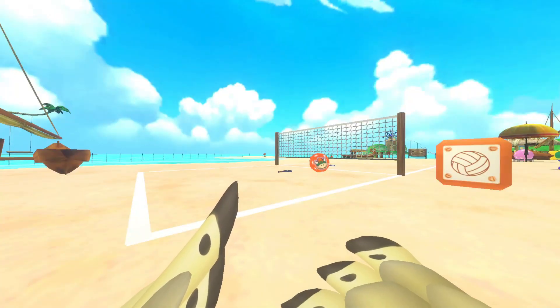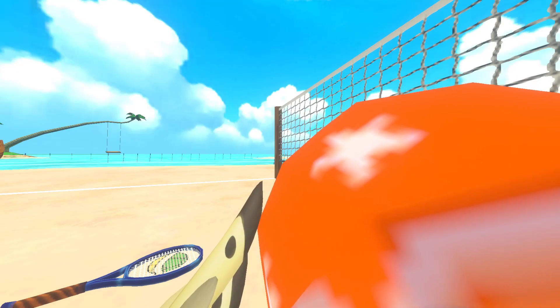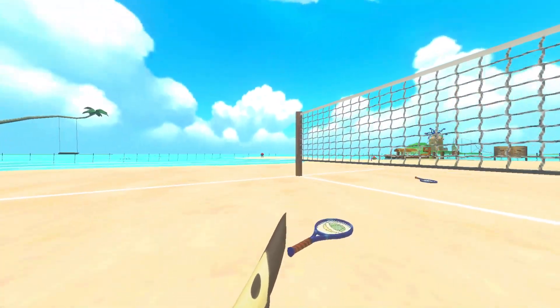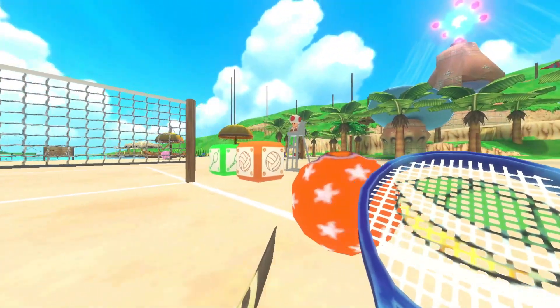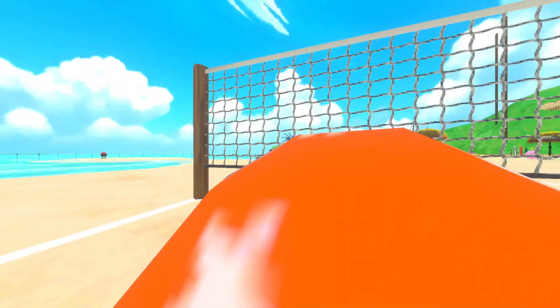The first thing we have is this kind of volleyball court here. You can see the box spawner for the volleyballs over there on the right. The physics don't quite work super great if you just use your hands to bat them, but that's what these rackets are here for. Pick up your racket, come over — you can kind of sort of do something like this.